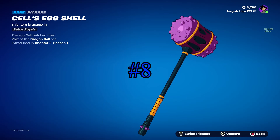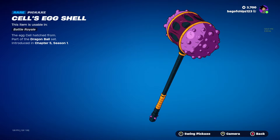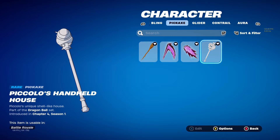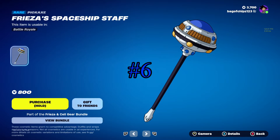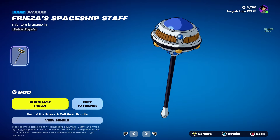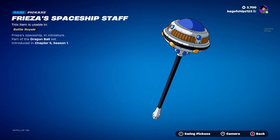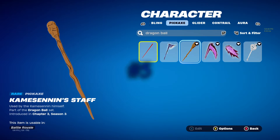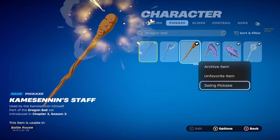We are officially on to the pickaxes. Dragon Ball pickaxes - as I said in my anime ranking video, they're either very good and accurate, or kind of not the best. At number eight, we have Cell's Eggshell. I don't know what it is about this pickaxe, but it just grosses me out. At number seven, we have Piccolo's House - it's okay, doesn't really go well with much, but it's a cool pickaxe if you're using Piccolo. Number six is Frieza's Spaceship Staff - it's okay, looks like Frieza's ship, but it's kind of lazy, they just put the ship on a stick. Number five is Master Roshi's Staff - very nice, very clean, tiny bit boring, but Master Roshi's the goat.